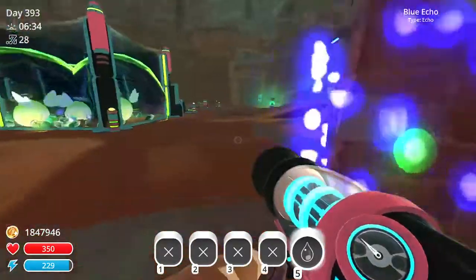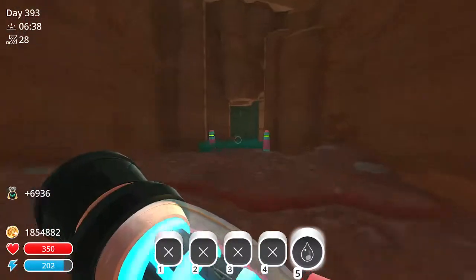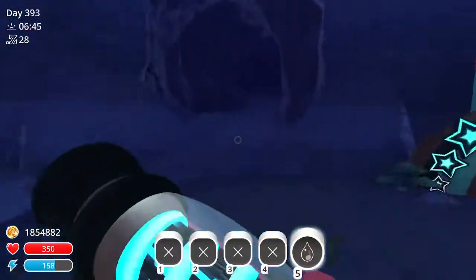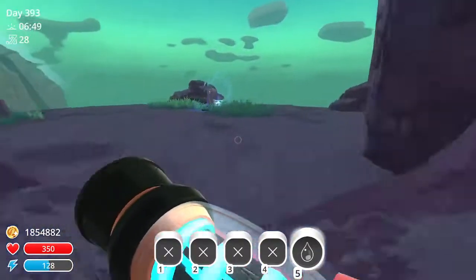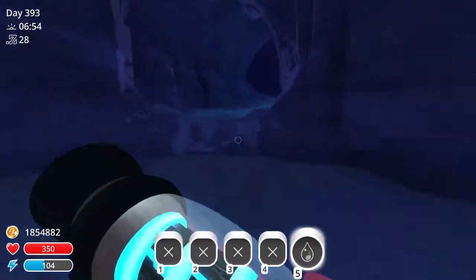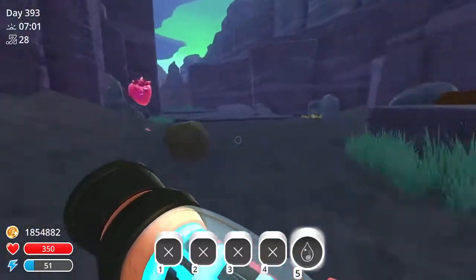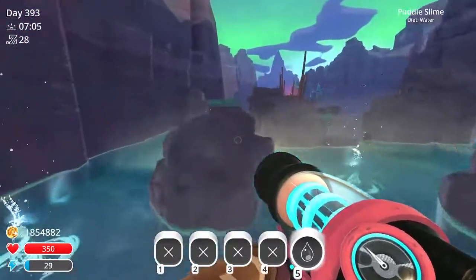The first one will be the Indigo Quarry. The way I like to go — I'm not sure if it's the fastest, but I just like to go this way. Go through here, down to the right, get on here. You want to go all the way across the bridge, across the pond, across the bridge, way over here.